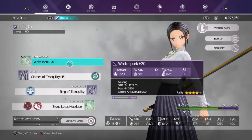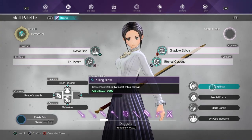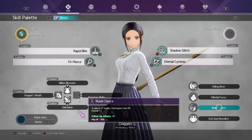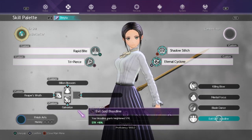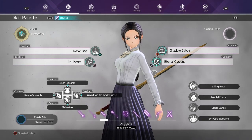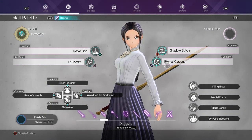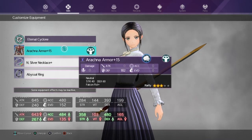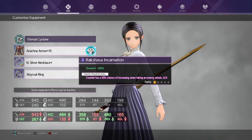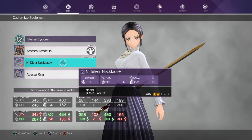Same setup with the gear, just the dagger is different. Passives are different as well — still got Killing Blow, but this time I have Mental Focus, Blade Dance, and Evil God Bloodline. Another thing is I use strength food for this guy, and my Cyclone has Arachna armor with the Dawn Incarnation on it.